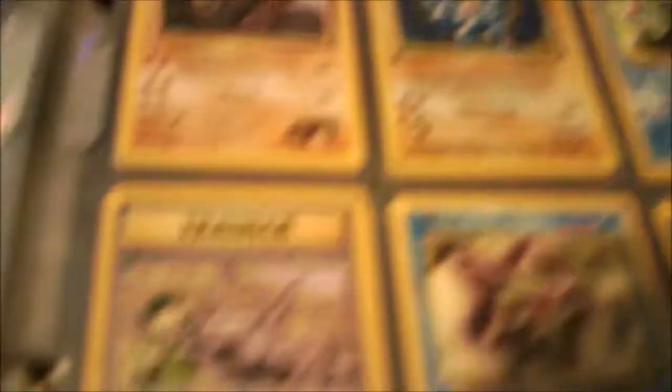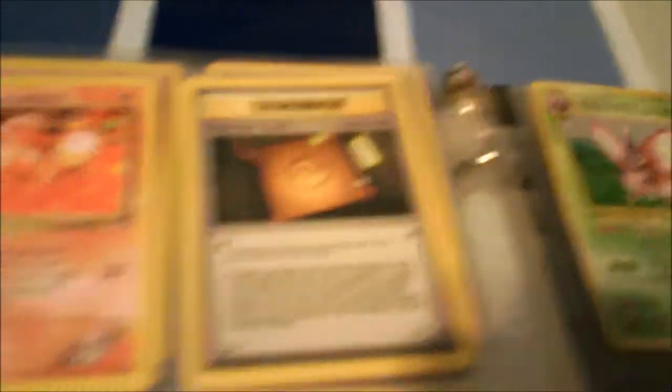Misty's Poliwag, Brock's Training Method, Misty's Staryu, Misty's Goldeen, Brock's Zubat, Secret Mission Trainer, Brock's Onix, Sabrina's Drowzee, Blaine's Growlithe, Narrow Gym. Next we have Lieutenant Surge's Magnemite, Erika's Clefairy, Lieutenant Surge's Pikachu, the Rocket's Trap — which is a holo trainer card — Brock's Geodude, another Holographic Venomoth — original Japanese one — and a Master Ball.